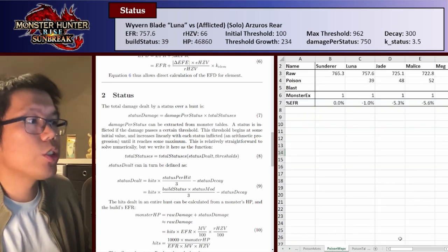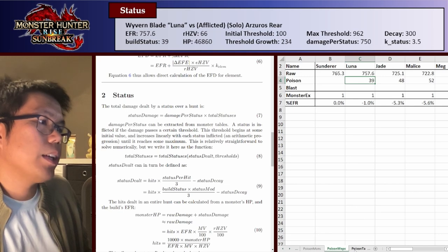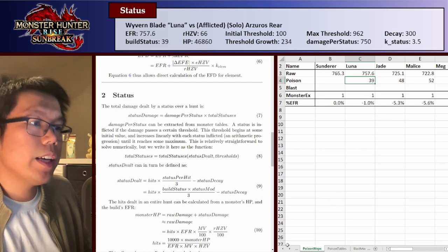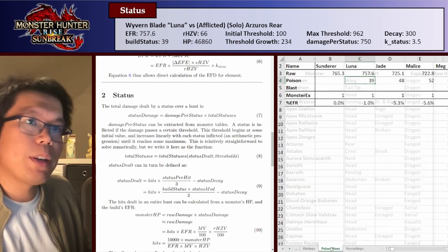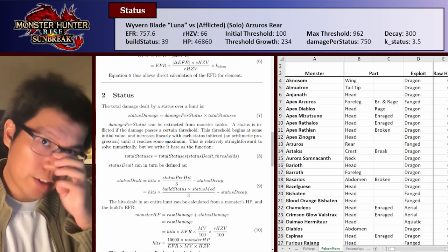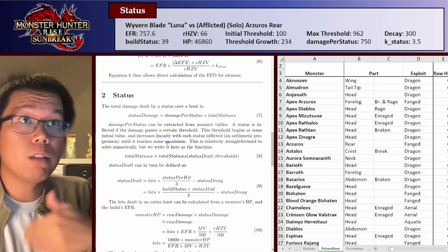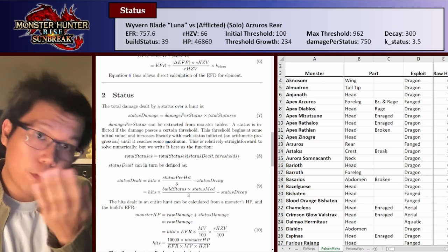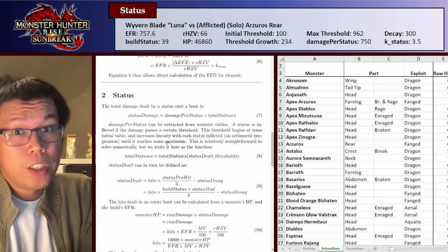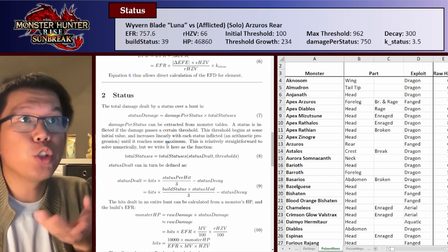In the spreadsheet we have three sheets each for poison and blast: poison mons, poison webs — which is the same as the elemental webs — so we have the raw value and the poison value. Basically, what we're going to do is figure out how much damage poison is going to do over an entire hunt, compare the overall damage we do via status, and compare that to the overall damage we do via raw.